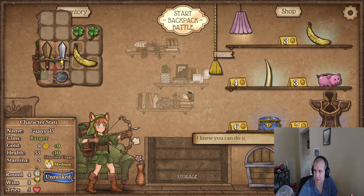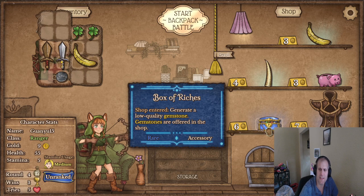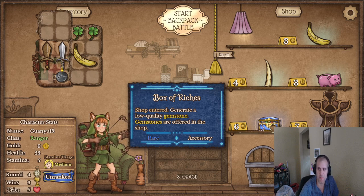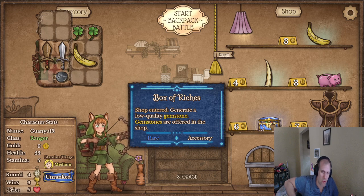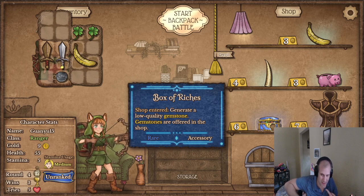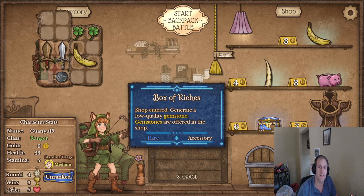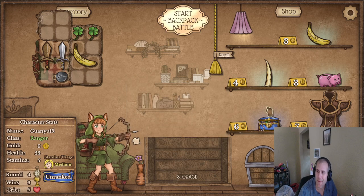He was going economy while we were trying to get a little bit stronger. I don't mean to try the boxes of riches — that can be fun. Gemstones do things; every time you generate a low-quality gemstone it can be sold for one gold, so in effect you could sell each gemstone. It's like you're getting one gold every turn — kind of free, like an investment.